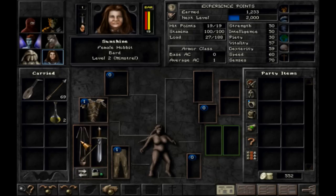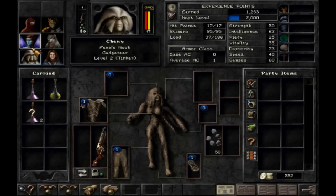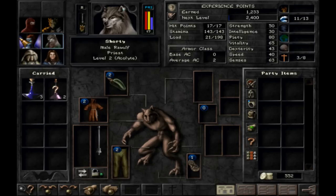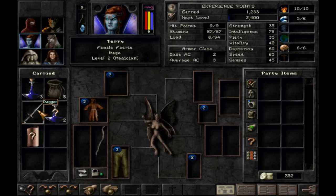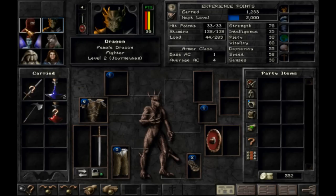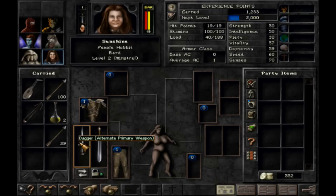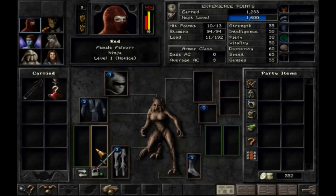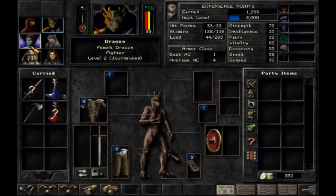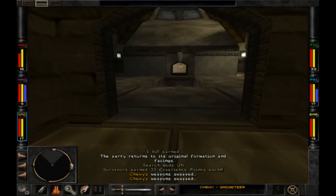I need a bow, I need a bow. I'll give her a dagger I guess. She will need a bow at some point. This guy's not doing a heck of a lot either — let's give him a dagger too. Just gotta figure it out as we go.